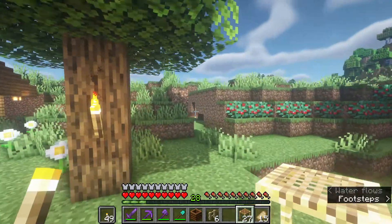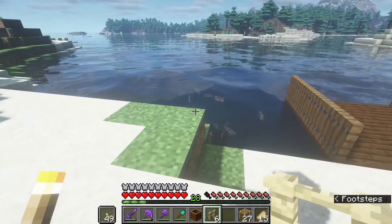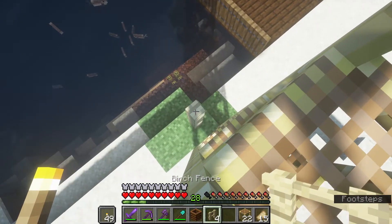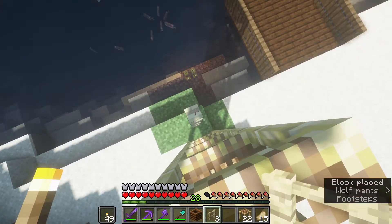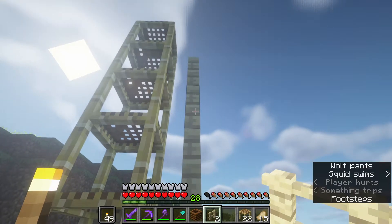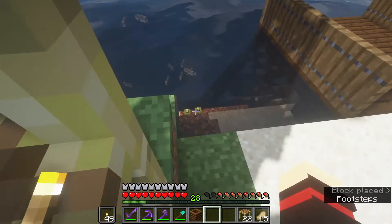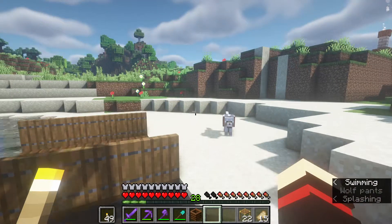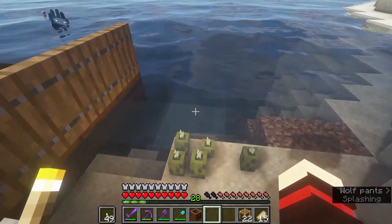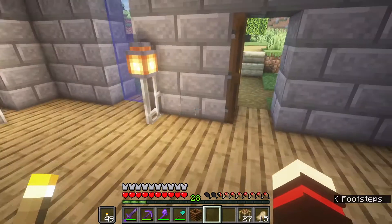We haven't done anything to the dock but I want to build one with you guys, so I'll throw one up real quick. We'll need a lantern, which is pretty easy to make. I did grab some sea pickles the other day and put them in — just cool aesthetics, got some on the other side too. They naturally reproduce so they'll grow. You need four for them to actually light up; they look really cool underwater and at night — they light up your dock.